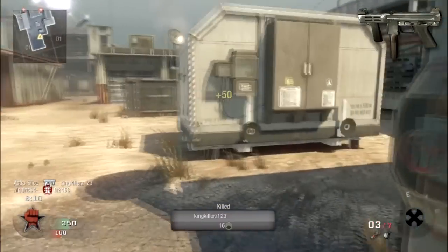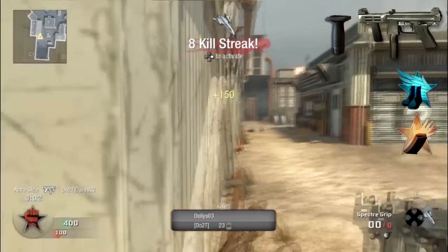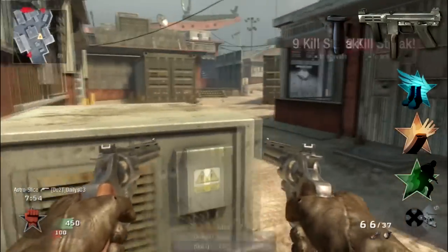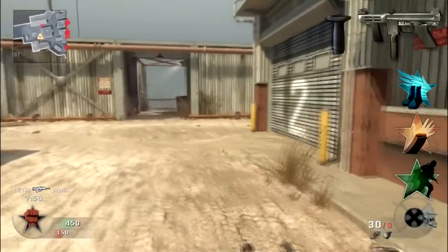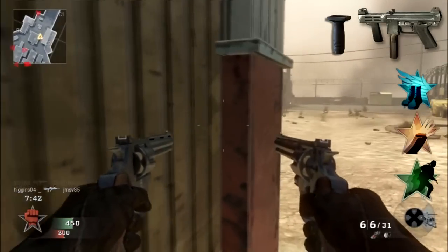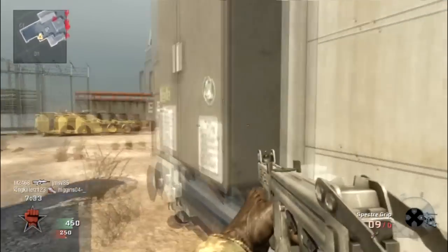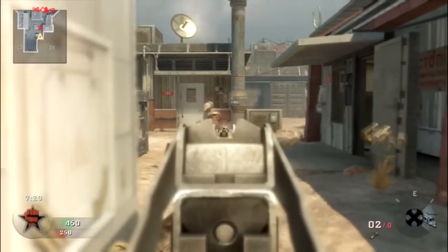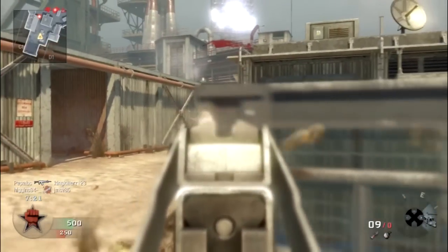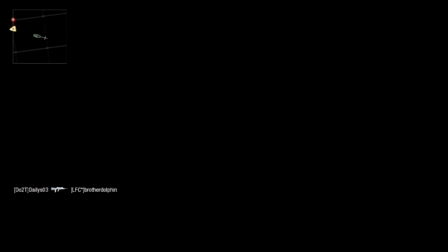I would recommend this gun with a grip, as you see in this video, with Lightweight to get closer to the enemy, because that's really good. With Sleight of Hand Pro, because I don't see why you would use Steady Aim — it's really good when you aim down the sights. And with Marathon, because Lightweight is kind of useless without Marathon since you can only sprint for about 10 meters. All the other stuff is just personal preference. In this gameplay, Astro used the Python Dual Wield — I don't like Dual Wield because I like to aim down sights. But it's really good with Lightweight Pro and Marathon Pro because that way you can really rush with it, and this gun is excellent for rushing.